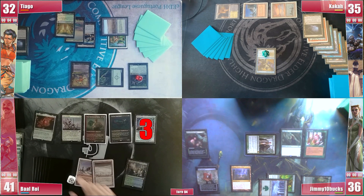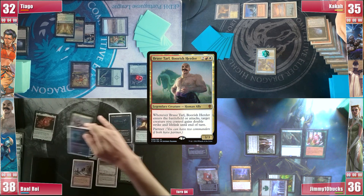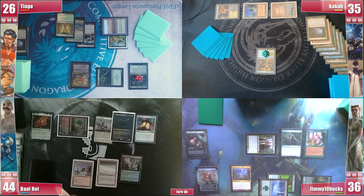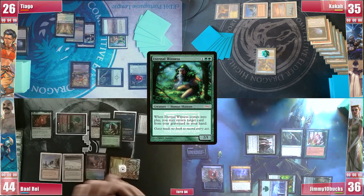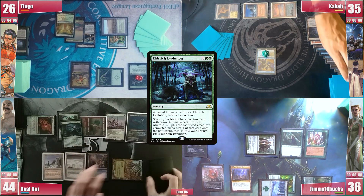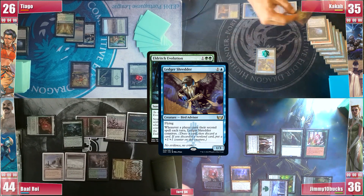Baal untaps and finally loses his Crypt roll. He ponders for a second and attacks Tiago with Bruiser, triggering it and targeting himself, for 6 commander damage and 6 life back. In the second main phase, Baal plays a Gaea's Cradle and then casts an Eternal Witness, entering and targeting his Flusterstorm. He then follows it with an Eldritch Evolution, sacrificing the Eternal Witness as an additional cost. Shredder triggers and Kaka discards a Gamble.